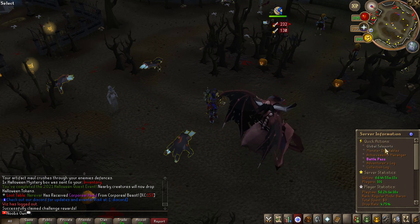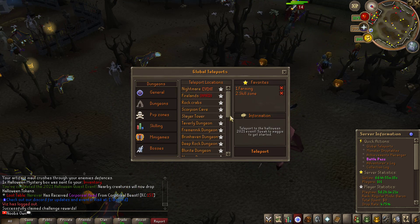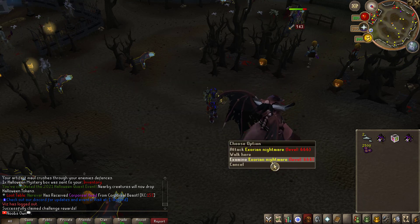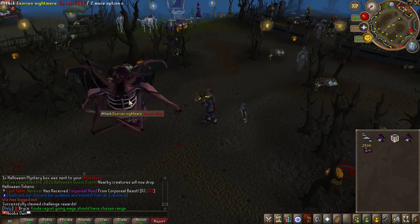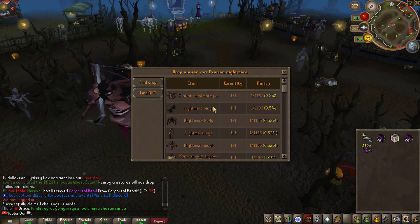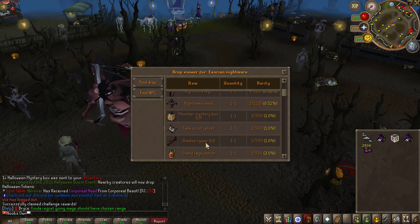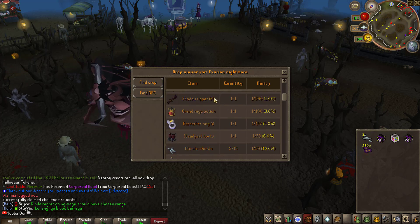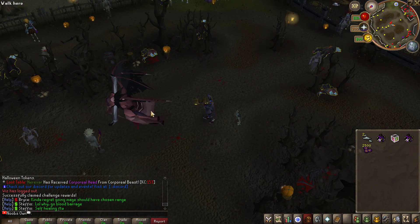In the middle of the Halloween area — the new nightmare dungeon — you can also get here by clicking on dungeons, nightmare event. This will also be the nightmare dungeon, and the Exorian nightmare boss might remain in Xzora permanently. The top five players who deal damage to this boss will be able to receive loot. It drops the Exorian nightmare pad, the complete nightmare armor set, a shadow ripper tier one, and some other really good drops.